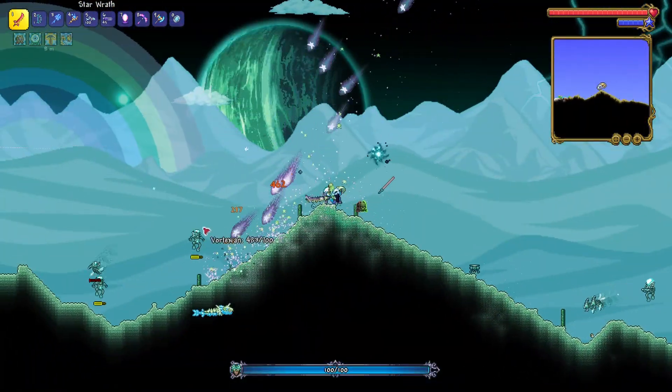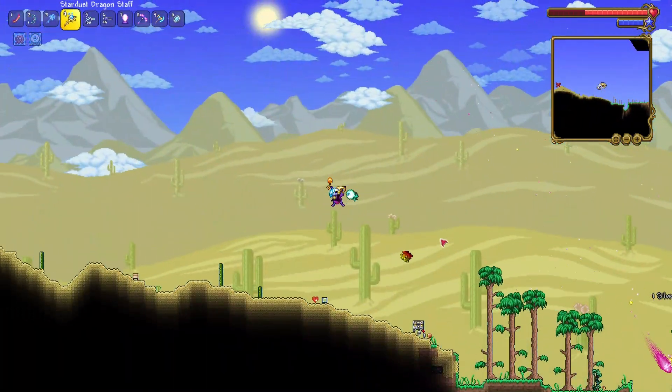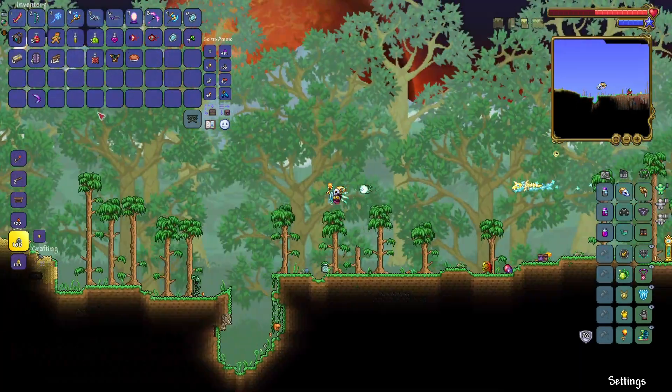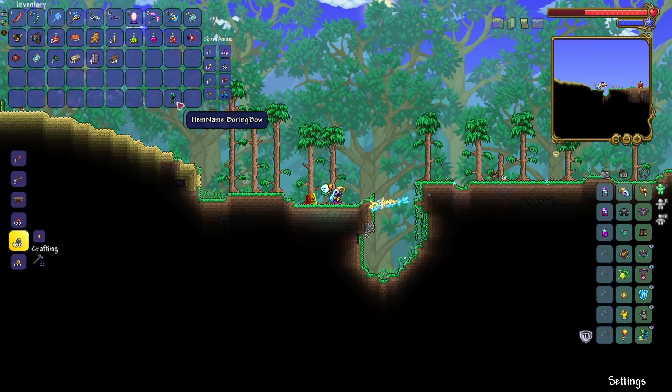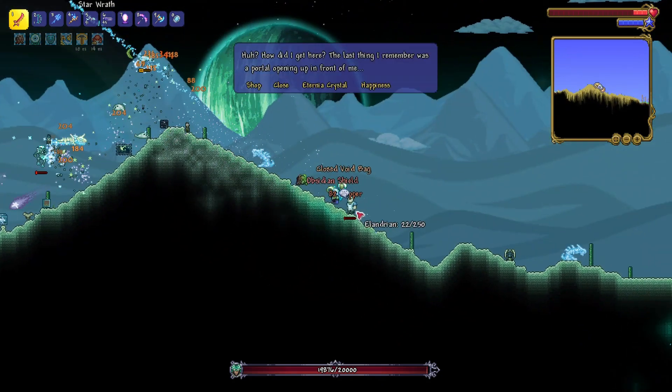Why on earth do these aliens have guns? Come on, dude. Alright, this time I will defeat them. God damn it. Oh, a Vortex Booster — I can move better now. Wait, what the hell is this boring bow? Does this even do anything? Oh great, it does nothing. Alright, let's buy a Mysterious Eternal Crystal.